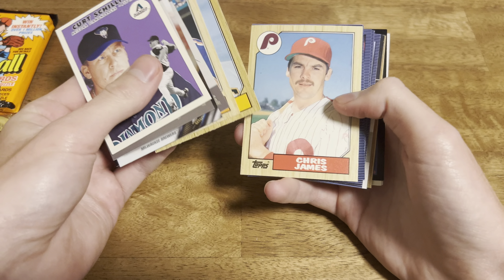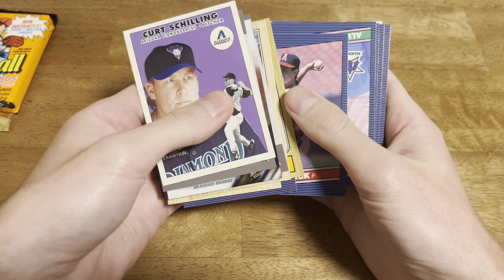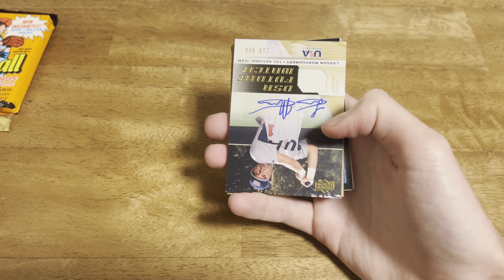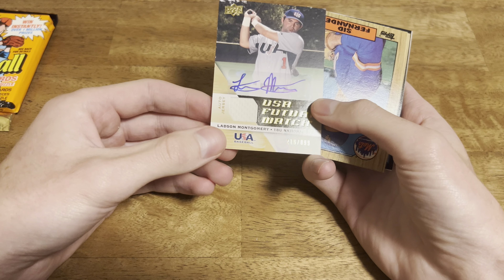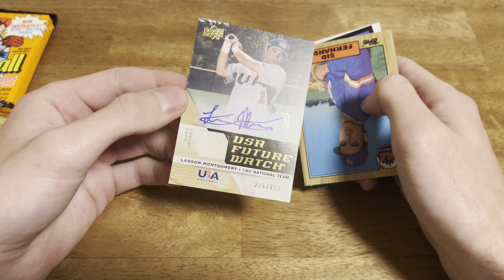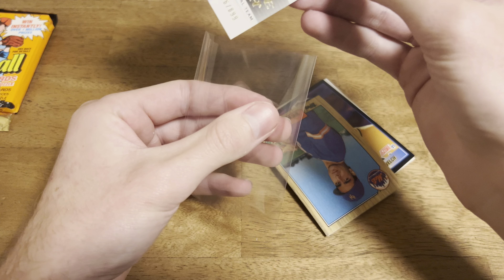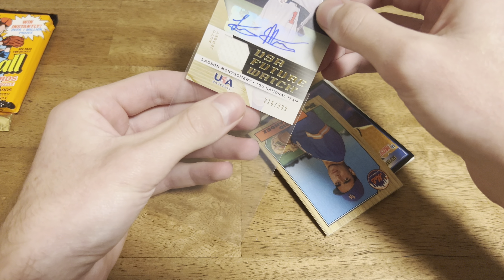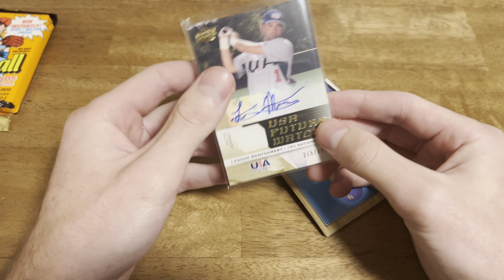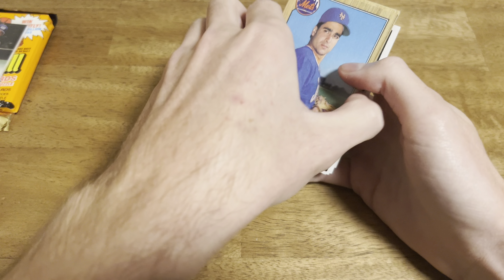Got some '87 Traded in here and '86 Leaf. We got an auto here! Ladson Montgomery, out of 399. Pretty beat up, it's got some ding on the corners. That'll probably go in the quarter box for when I set up at card shows. Someone else can find it.